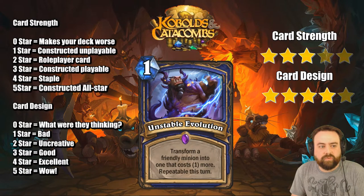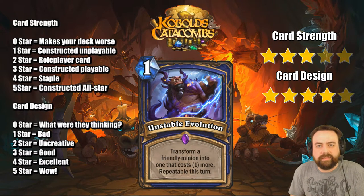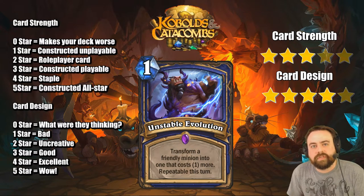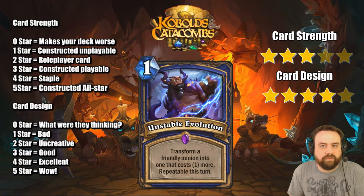Unstable Evolution — one mana. Transform a friendly minion into one that costs one more. Repeatable this turn. Basically, as long as you have mana this card will keep coming back to your hand and you can keep playing it until the end of the turn, at which point you lose it. It's a nice little filler card. I don't think it's as strong as Evolve — Evolve has the opportunity to go Doppelgangster into Evolve on turn 6 to get a lot of power, whereas with this you definitely have to work harder.